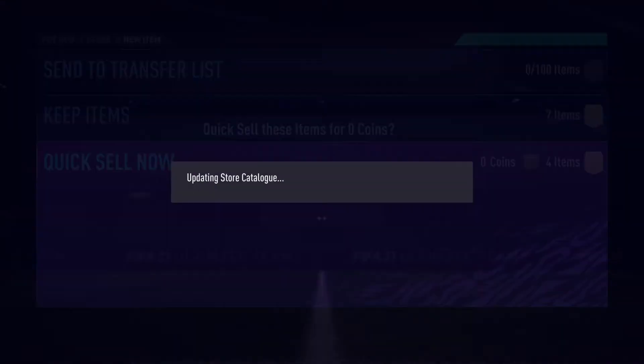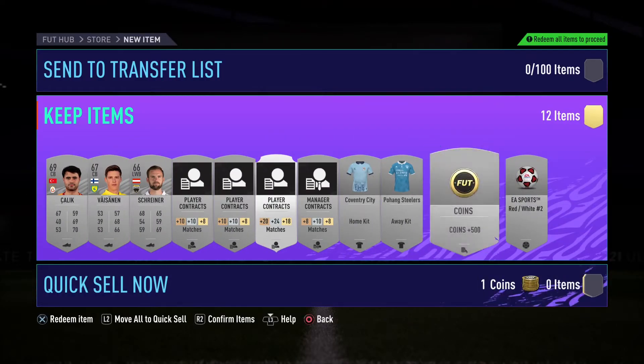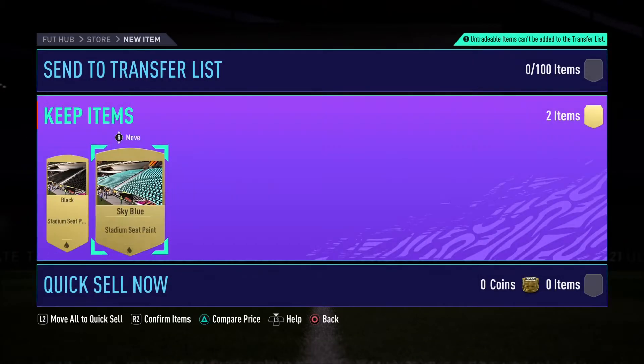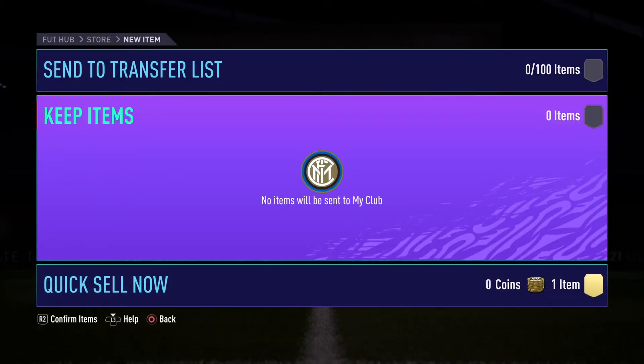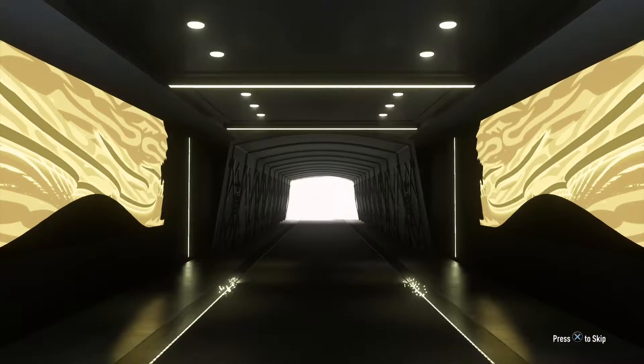We also have some packs to open. We get Barry Bannon, the Sheffield Wednesday legend — untradeable, so he is in our club for the rest of the year unless we put him into an SBC. I'll go and discard the tifos and badges. I know some people like collecting them and keeping them in the club, but for me I hate when my club is cluttered so I always just get rid of them. We get a gold player and a rare player — Gossens, which is a nice card that should be good for SBCs.